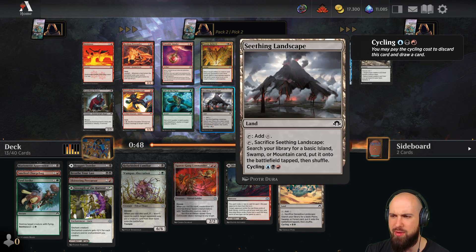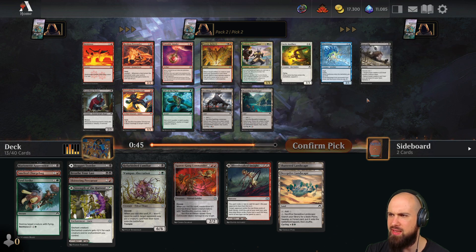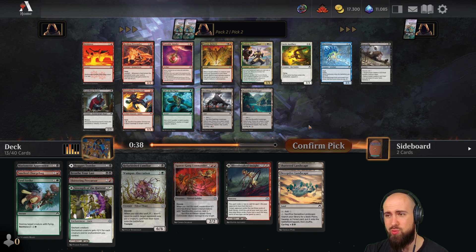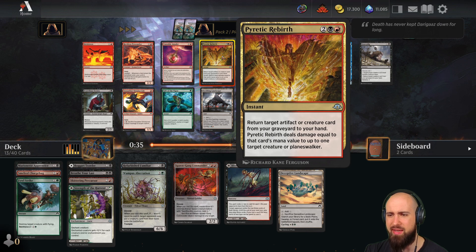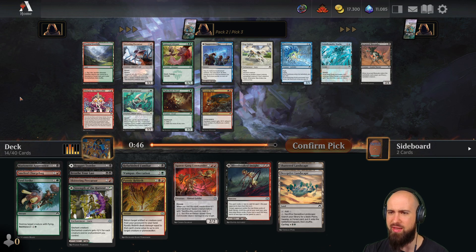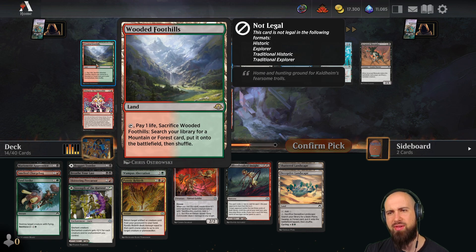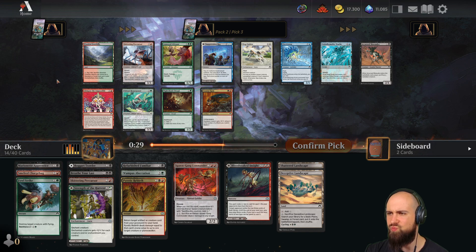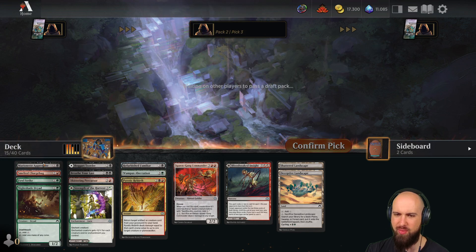Pyric Rebirth is worth mentioning for sure. Gravedick is good, but Reckless Pyro Surfer — I like them all. I guess the Rebirth is probably the most powerful; it's also removal and we don't have too much removal in this set. Hard to say. I'd like to have the Wooded Foothills, the Nightshade Dryad, the Repurposer. We take the Dryad — we need more two-mana cards.